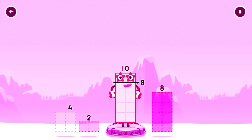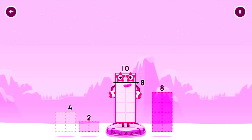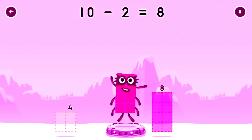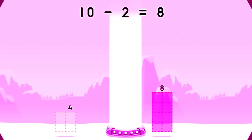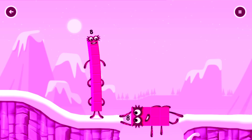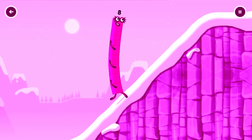Take number blocks away from 10 to leave 8. 8 — hmm, that doesn't seem right. Keep trying. 2 — that's right! 10 minus 2 equals 8. Octoblock! Yes! This is great!